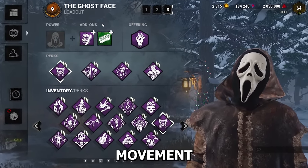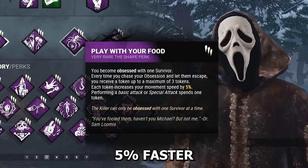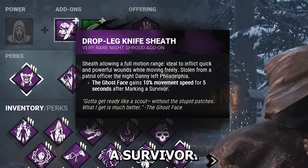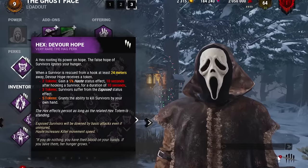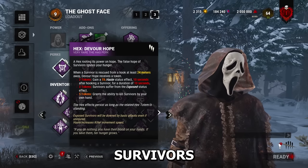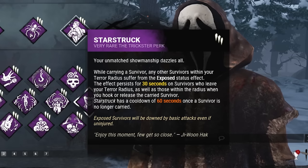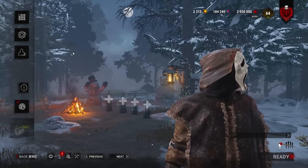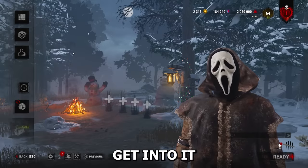This toxic build consists of insane movement speed with Play With Your Food — when I leave the Obsession I get 5% faster, and this purple addon gives us 10% movement speed when we stalk a survivor. Not only are we insanely fast, but we can one-shot down survivors with Devour Hope. After three hooks all survivors are exposed, and after five hooks we can mori them immediately. We'll also bring Starstruck. Our second game will be using Lightborn against flashlight users, so I hope you like the video and let's get into it.